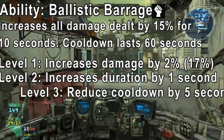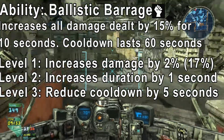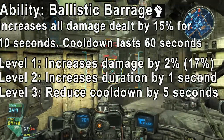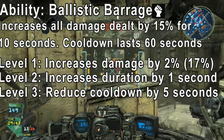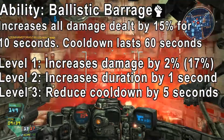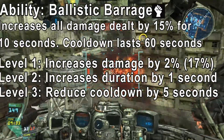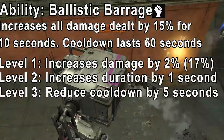Level 3 will reduce the cooldown by 5 seconds, so it will only take 55 seconds to cooldown. All these little numbers might not sound like a big difference but they really do make a huge difference in the game, especially in those one-on-one fights. Now we're going to move on to the actual mech — some good points and bad things about it.